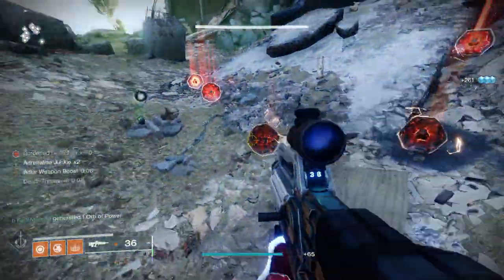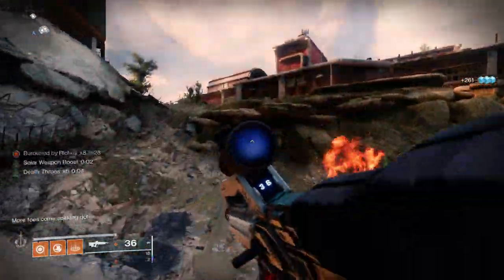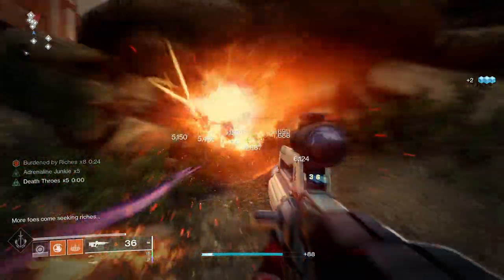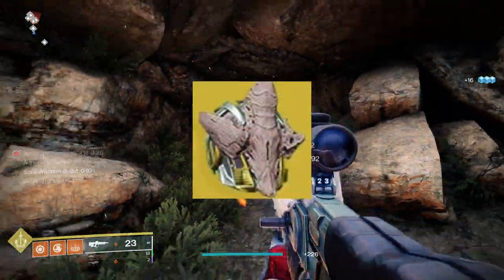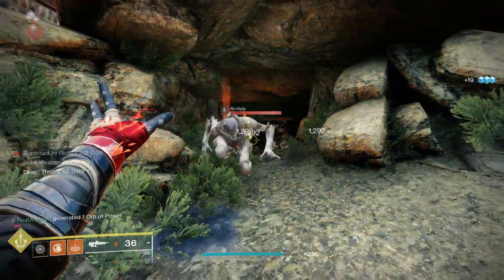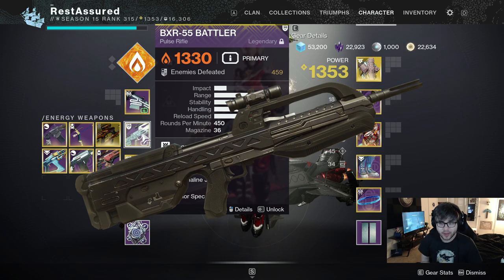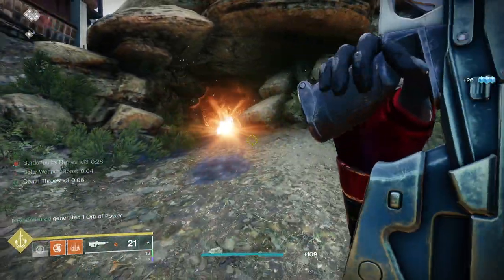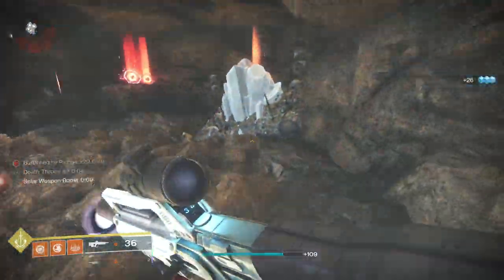I'll be showcasing it on my warlock build, but this gun can work on any other character. If you want to run a stasis Hunter grenade build, this could be really good. This weapon works extremely well paired with the warlock exotic Verity's Brow, and the gun I'm talking about is none other than the BXR-55 Battler — the Halo battle rifle. It can get a really unique roll and it's also in the energy slot.